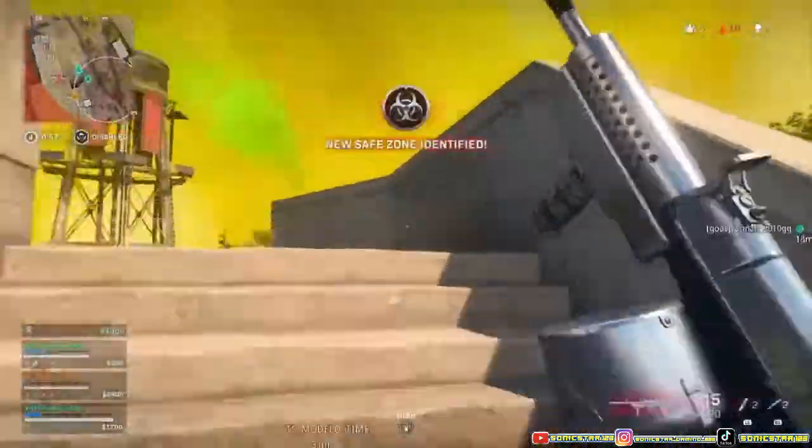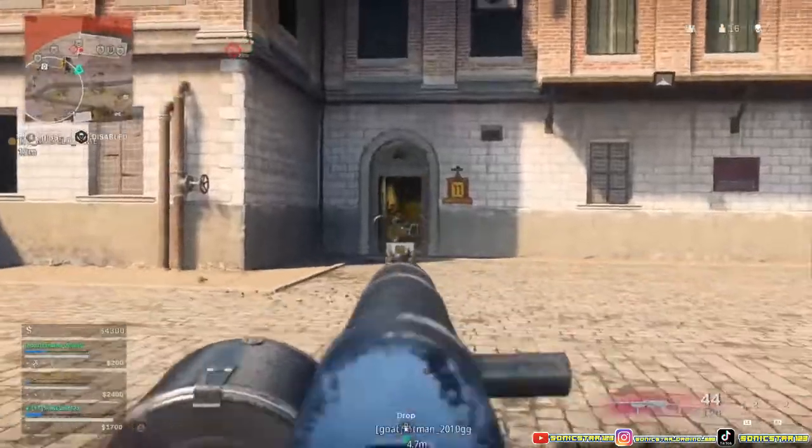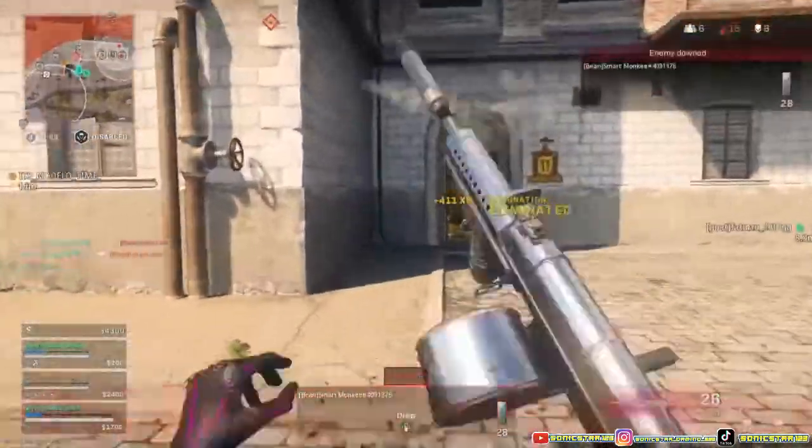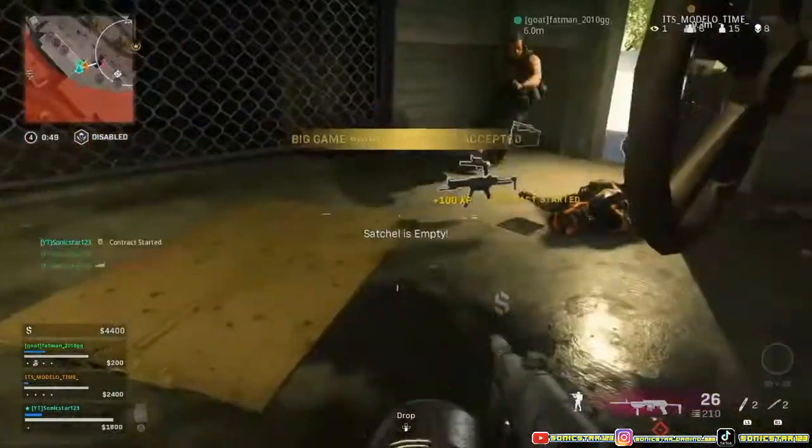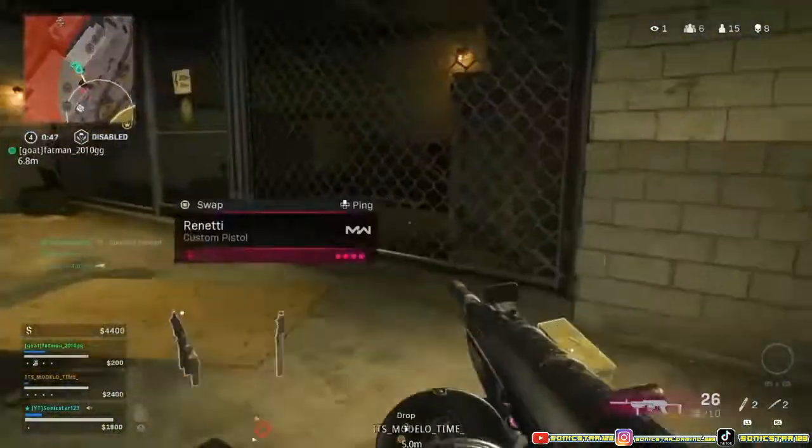Reinforcement disabled. Gas is inbound — mark a new safe zone. Objective is to eliminate the bounty target. Dang it, I hate the plates.